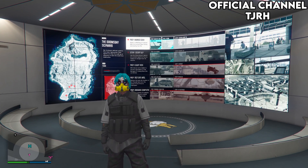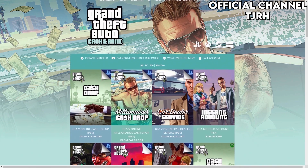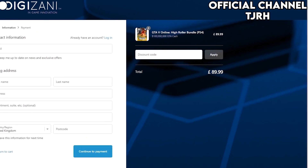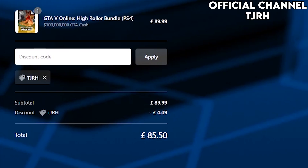I'm going to try and keep this intro nice and short, so one last word from our sponsor. If you guys are in need of money in GTA 5, be sure to check out Digizani as they do offer cheap, fast and reliable cash and rank services. Check out the link in the description and don't forget to use my code TJRH for 5% off your order.